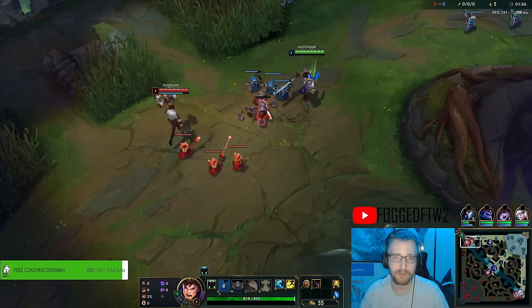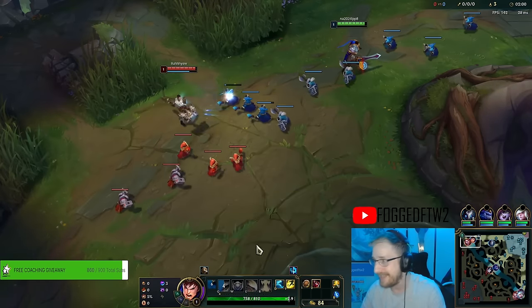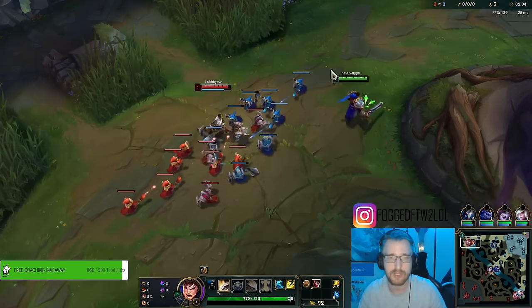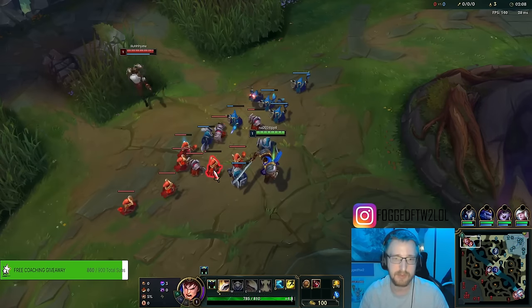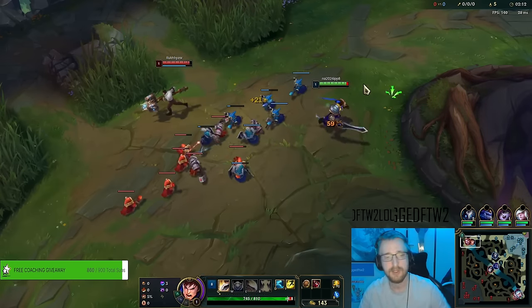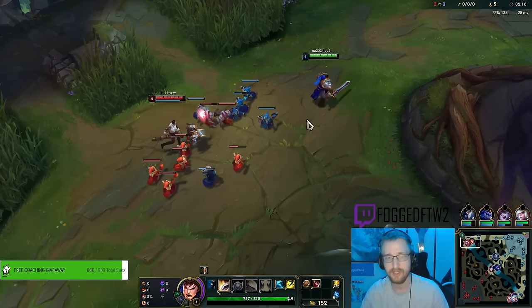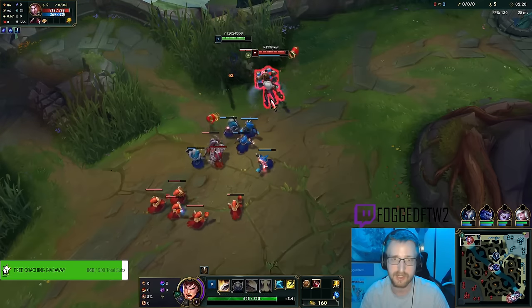Garen's W scales with last hitting. You need to be getting — I believe it's 120 last hits — before you get the maximum amount of armor and MR, which is a big spike with the champion. We also take Celerity and Nimbus Cloak, which Nimbus Cloak proccing with our Ghost ends up giving us a ton of move speed.